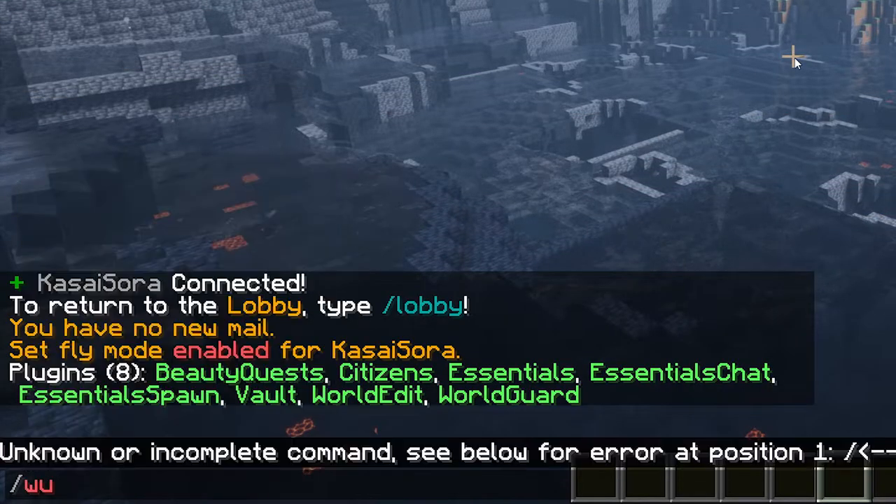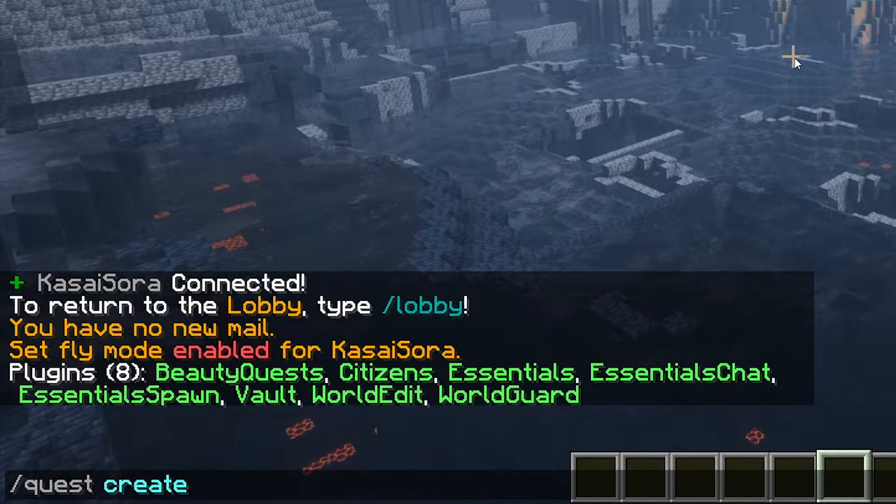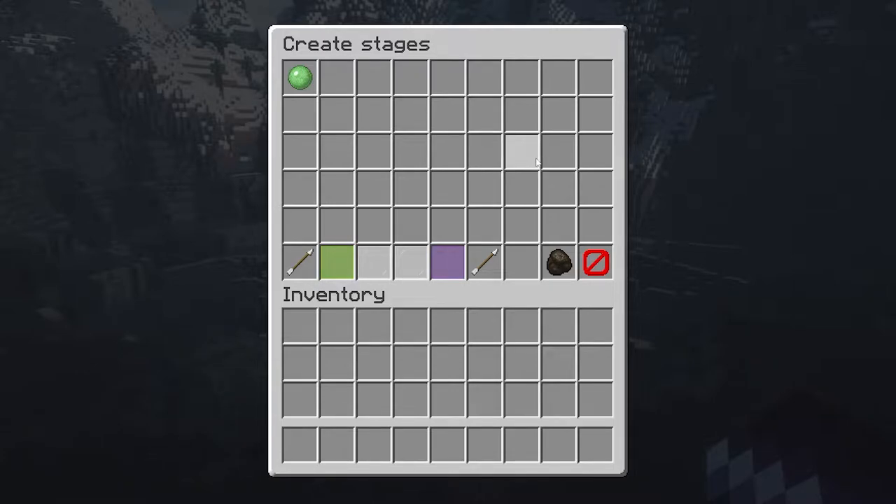What we're gonna do is type /quests create, just like that. You will go to the quest creation GUI. From here you can basically create the entire quest. The first thing we're gonna do is add a step — so what should the player do in the quest?